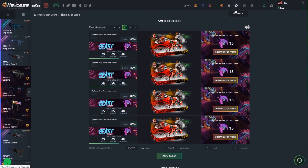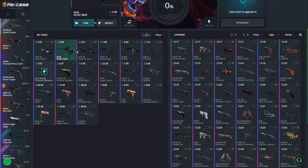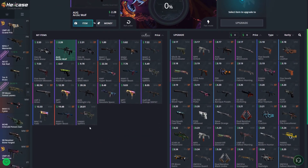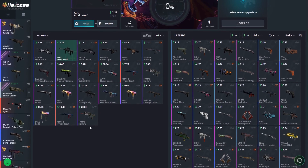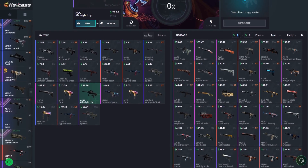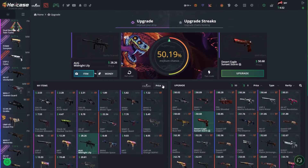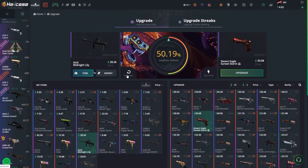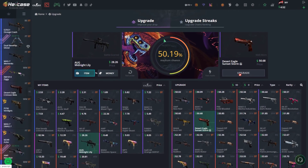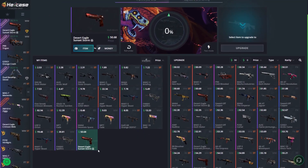Now let's move on to the upgrade. As long as I make at least one knife today I'll be happy. We can choose all the skins we want to upgrade — so we need to upgrade something high. Let's do a $28 upgrade for $50. Let's see what we get. This Desert Eagle looks absolutely amazing. I'll keep it on the right hand side — come on Hellcase, please give us some profit. And there we go — that's what I was talking about, absolutely amazing. $50, I'll keep that skin for now.